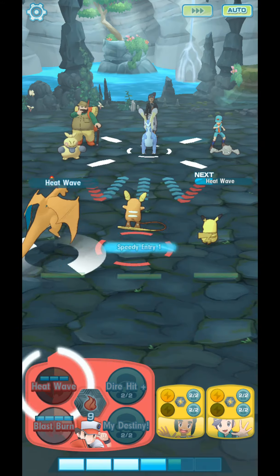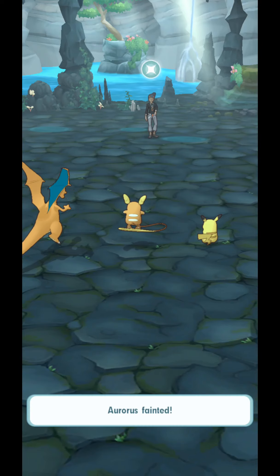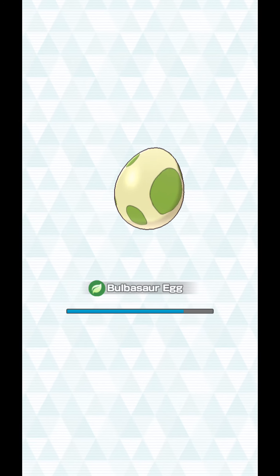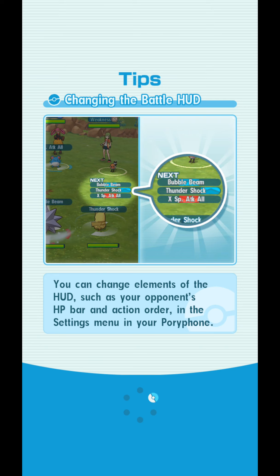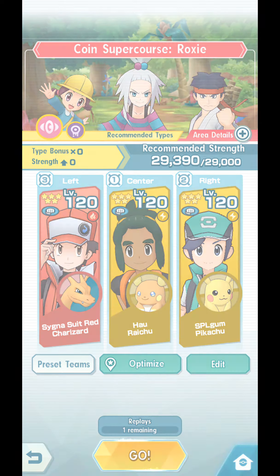I think this works with any type of battle, not just Super Courses — correct me if I'm wrong. That's a scary sound! One battle left. We're done with all Level Up Super Courses. We're doing Coin Super Course Roxy, very super hard. I think I normally lose here without the tactics, so I'm curious how this will turn out.